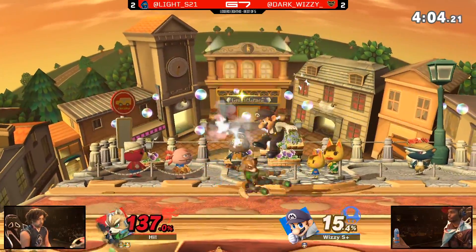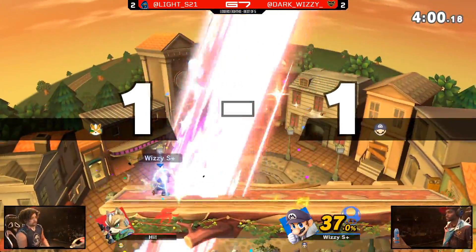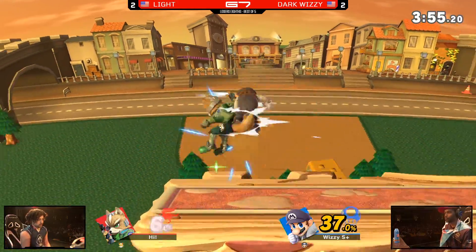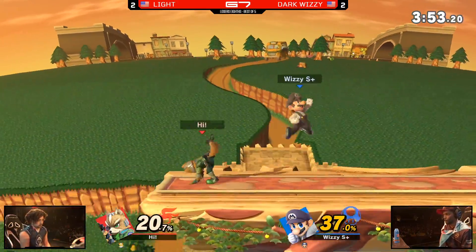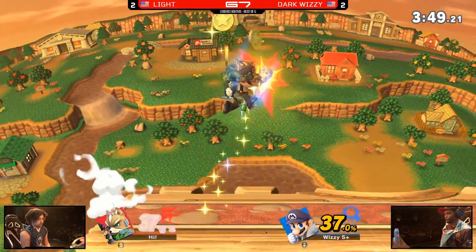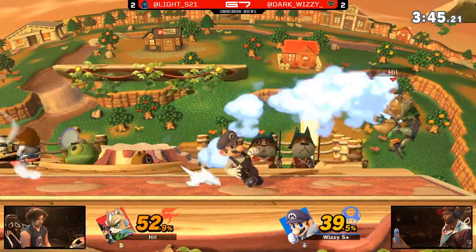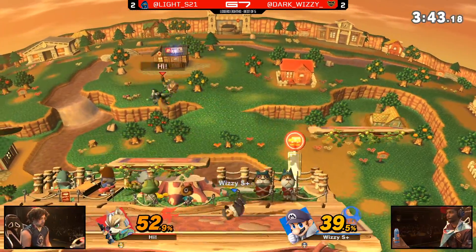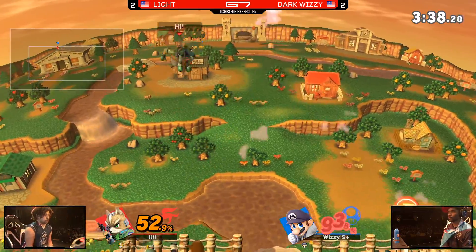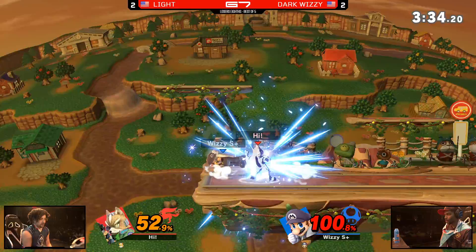Final stock for Dark Wizzy — putting out the up smash. He understands that the time is now, but Light with these reactions. And Dark Wizzy strikes back. Light barely missing the follow-up hit. We're in the final stock of game five. Wizzy and Light leaving it all on Town and City. Wizzy going for the forward air but it's not going to land. That high recovery looked so risky right there by Light. Got two up airs — and Light with these parries, again and again. He is just all over Dark Wizzy. 105.4% — Dark Wizzy has to watch out.